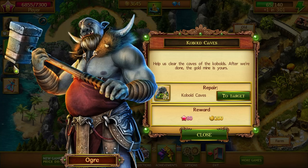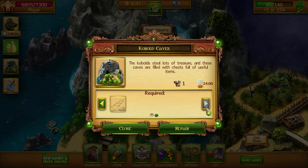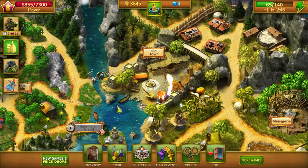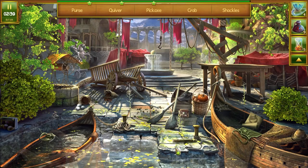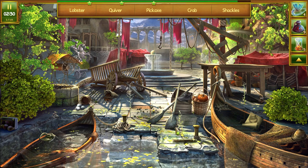Let's check in on this guy. So we need seven more crates and one more ladder. Then we've got to get the fertility doll, and we need a sack of grain. The old town — we got one more to level up on this one, so let's do that for sure. We got a purse. We got a clear. Pickaxe, crab, shackles.